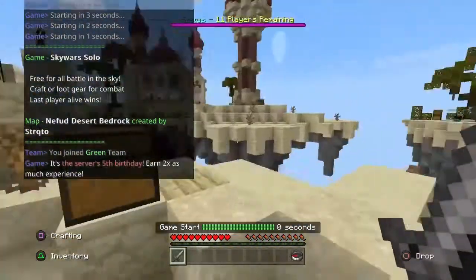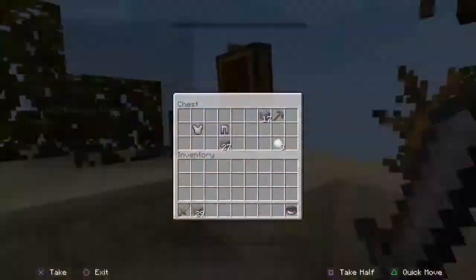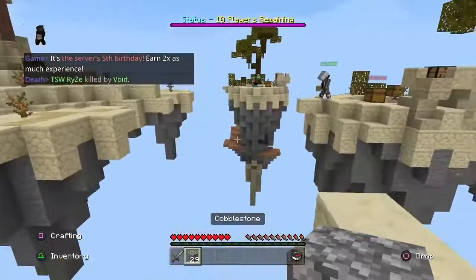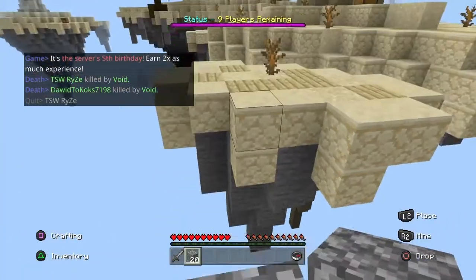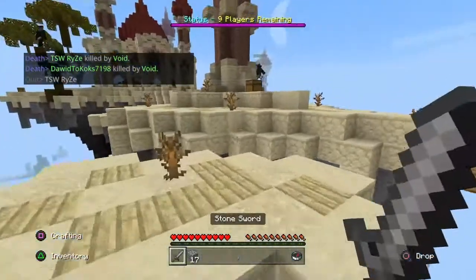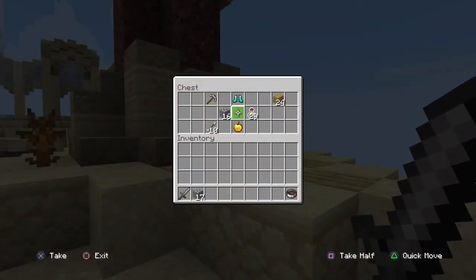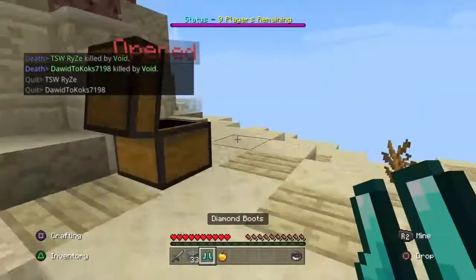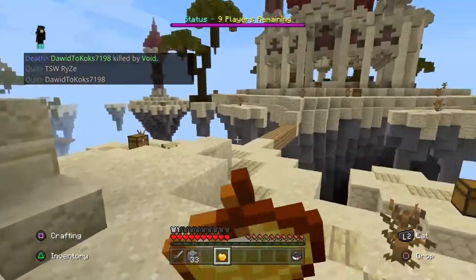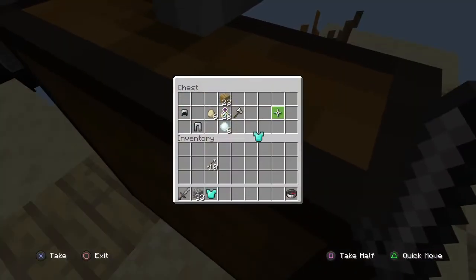That man over there is trying to bridge over, so we've got to beat him — it's a race like I said. Never mind, he's one of those people going straight for mid. People will do that because they want to get the best loot. It's kind of a good tactic if you really want to win, but that's not fun to anyone except for yourself.